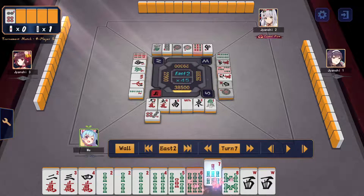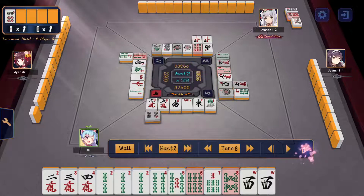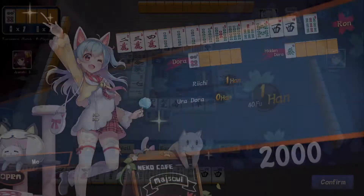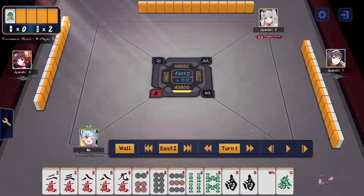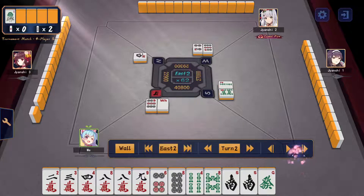I draw into tenpai, so I cut the summon-ping to riichi even though it's a dora, because I got tenpai on the three-sided wait — it's a good wait. A 9-sou comes out from my shimocha — kind of cheap but we take it. Now we're in a 10k lead, and there's no way we're easing up.